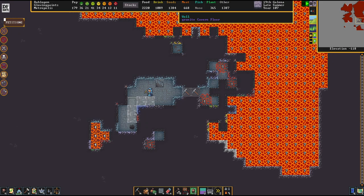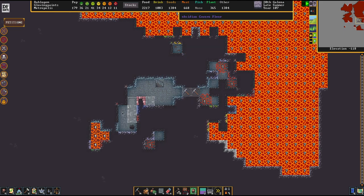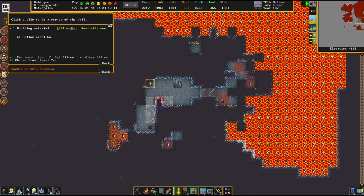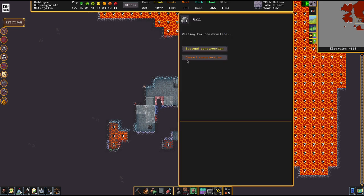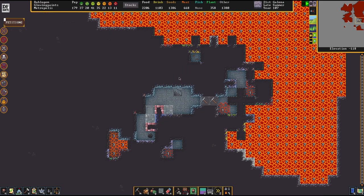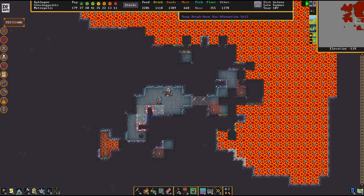It'll take a moment until this is all set up. It's important to suspend the construction here, because otherwise we might get ourselves silly-dwarfed. Sometimes the geometry is more complicated, sometimes less complicated — it's only one thing for sure: never really the same.